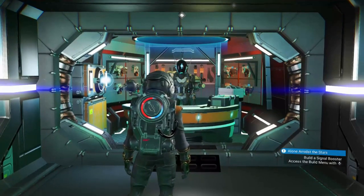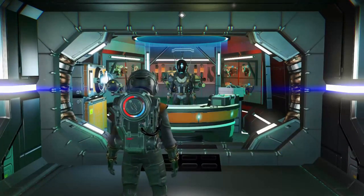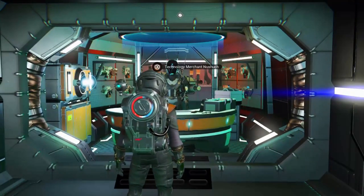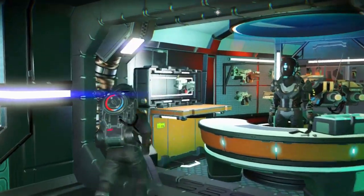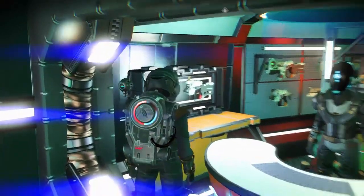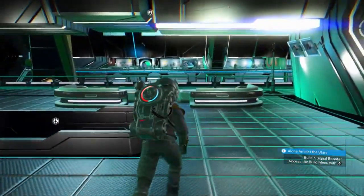The same rule applies to finding S-Class ships as it does to finding multi-tools. In every space station there's going to be a technology merchant and usually to the right of them there is going to be a weapons terminal, which may or may not have an upgrade to what you already use. So if you don't like what he has to offer, just warp to the next space station.